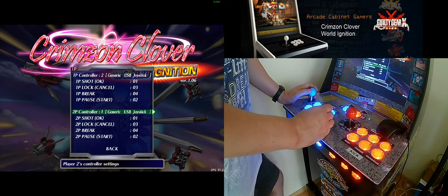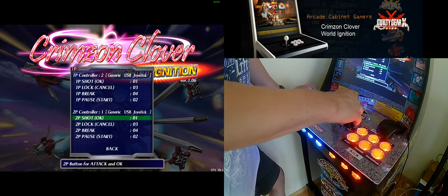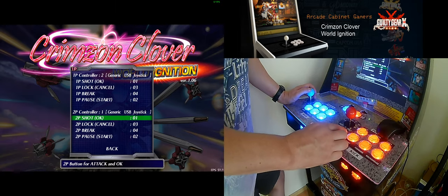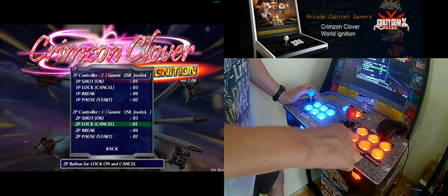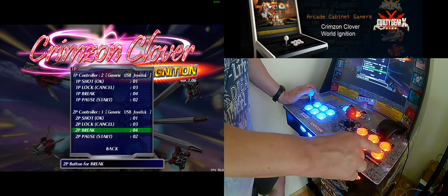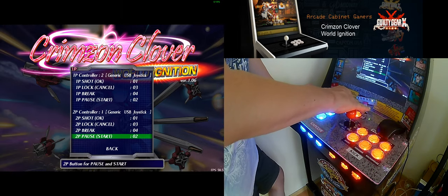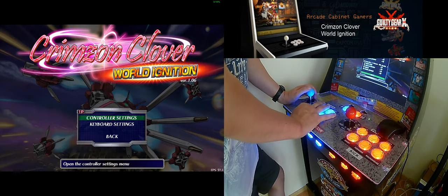I also noticed that you cannot control the menu with the second player, but you should go to the second player option and then press the buttons accordingly — shoot, lock, brake, and start — and then everything works perfectly.